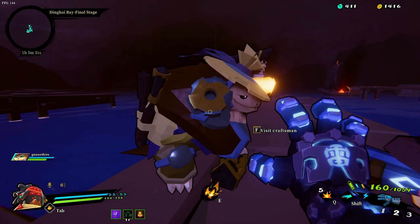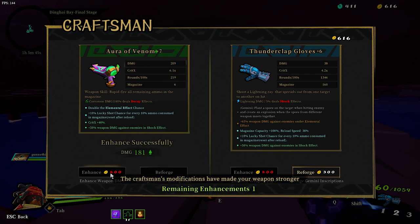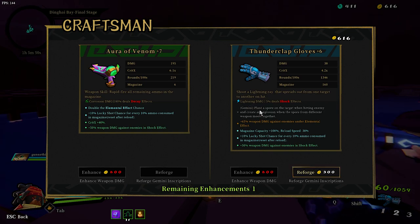What is it? Double elemental effect. 100% lucky chance. 65. 195 - 41. They've done a good job of ramping up the bosses, so this guy's not going to be easy.